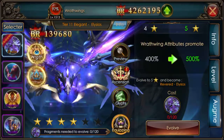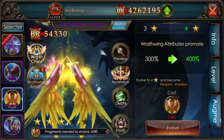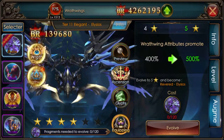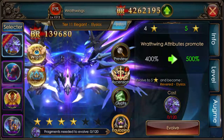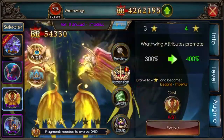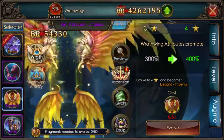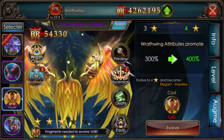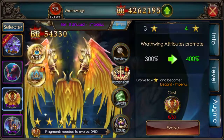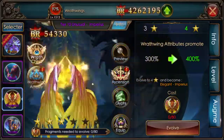This is extra BR just for doing things in this panel. This is why Wrathwings give you the most BR out of the game — because of all the available things that you can do. So if you like this video, like, comment, subscribe. I'll be making a video about Wrathwing Amplify, Ascension, and Glyphs — this is just not the one. See you guys, have a good night.